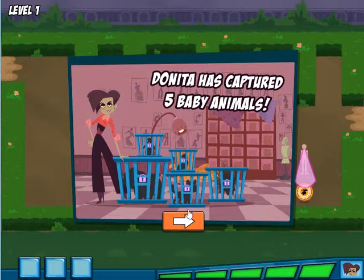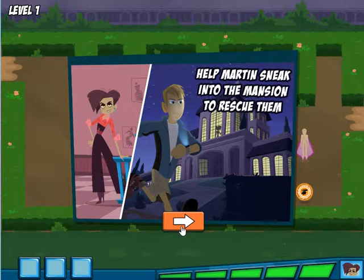Oh no, Danita Donata has a new fashion project, and she has captured five baby animals to use in it. You've got to help us save them. Martin will sneak into the mansion and rescue them one by one.